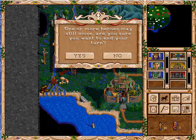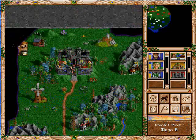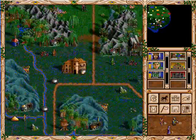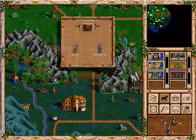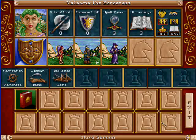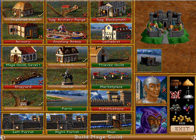Let's turn the page — hopefully nothing too bad happens. Red hero is coming down; he probably thinks he's gonna do some kind of damage. He's got nothing — he'll probably just try to pillage our resources one way or another. Let's see if we can build a mage tower here.